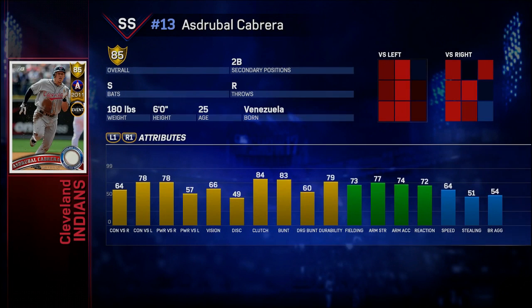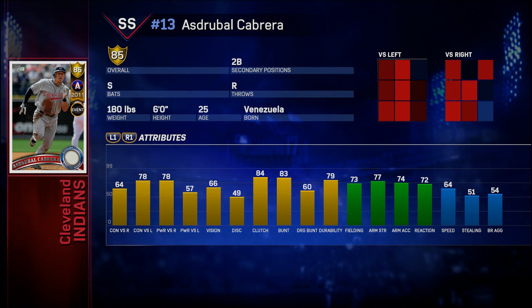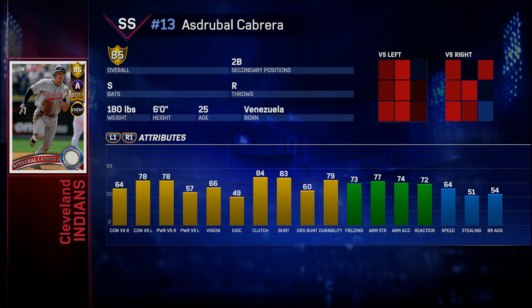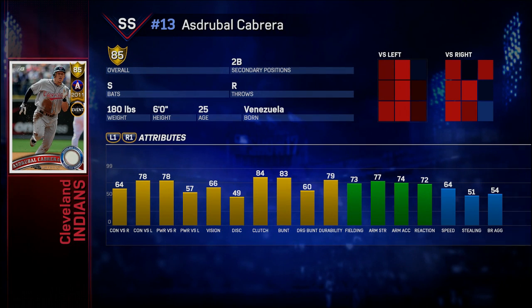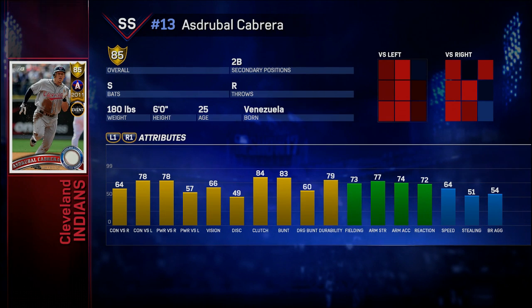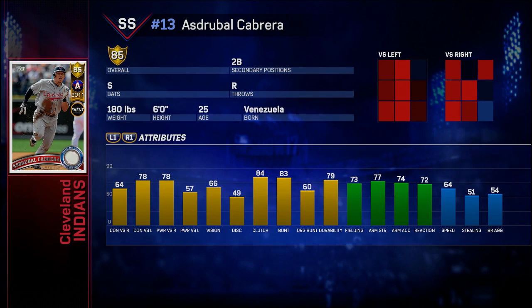Moving on, we're going to talk about the Drupal Cabrera card, and this is a card that I think people might be underselling. First of all, he's a switch hitter and that's always valuable. Second of all, he can play both middle infield positions, so that has some value. He can hit both sides of the plate fairly well, though he does it a little differently. Against righties he's going to have a little bit of pop but might strike out a little more.